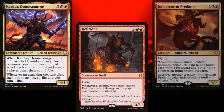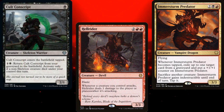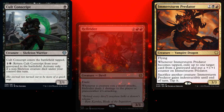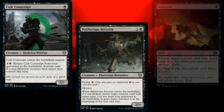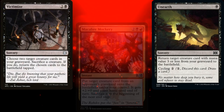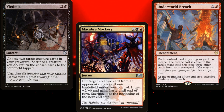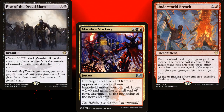Finally, an Amorstern Predator for graveyard hate, and a Cult Conscript so that we always have a creature we can bring back as needed. Speaking of graveyard recursion, we're also running Balduvian Atrocity, Unearth, Victimize, Macabre Mockery, and Underworld Breach. I also felt that Rise of the Dreadmarn fit very well in this deck — having all of our creatures die in combat, draw a bunch of cards, then pop this off and have a board full of zombies? Sounds great to me.